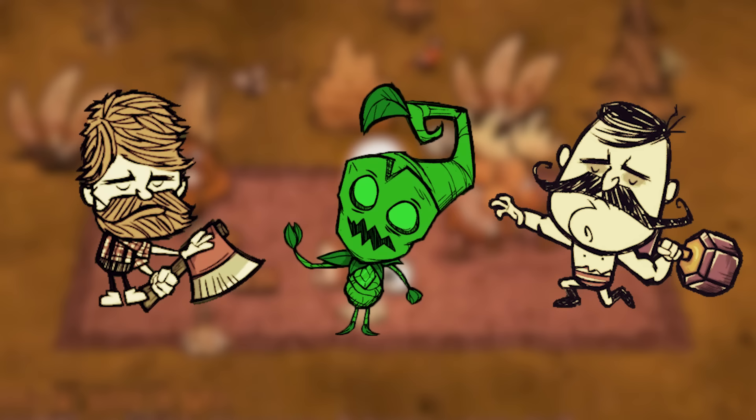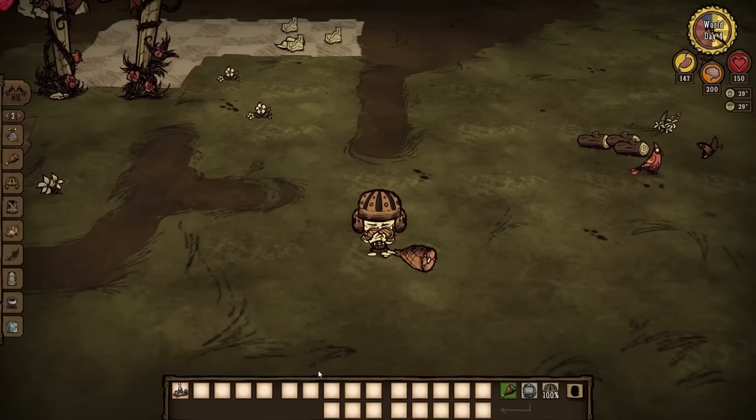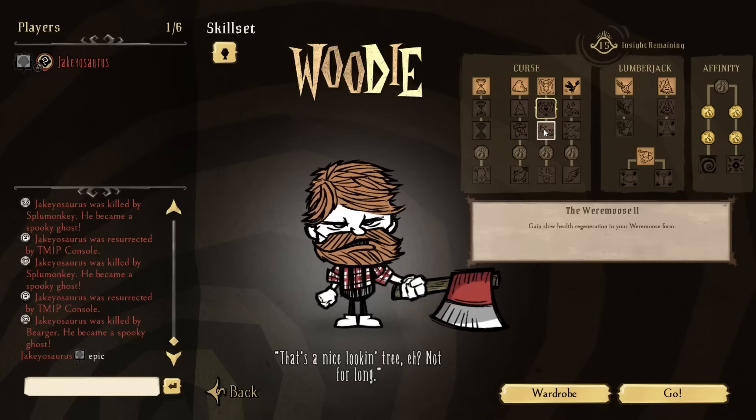I'm doing Woody first because out of Wolfgang, Wyrmwood, and Woody, Woody has been improved the most with his skill tree. So let's get started with Woody's default abilities, perks, and quirks, and then we will talk about his skill tree skills, what they're best used for, and how good they are. If you just want to see the skill tree, you can use the timestamps to skip ahead, or you can just watch the whole video.